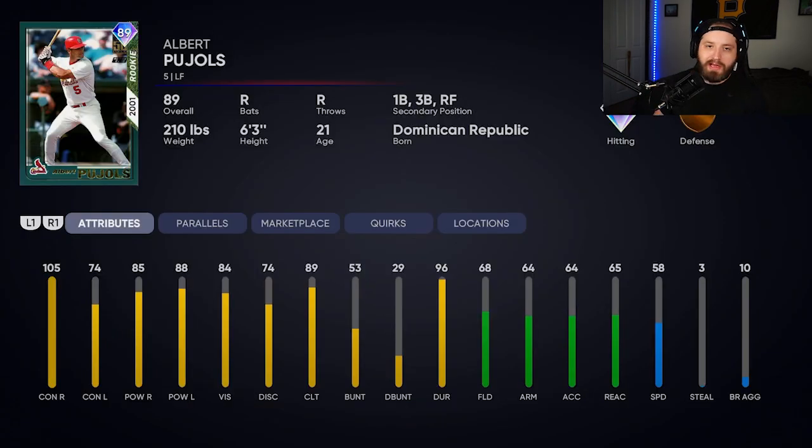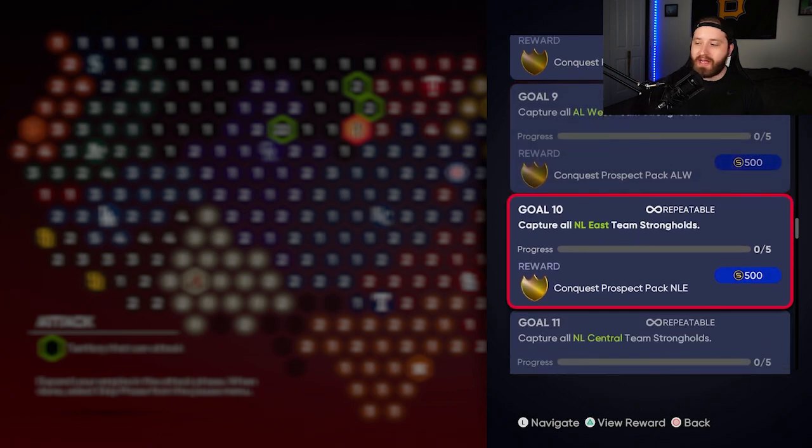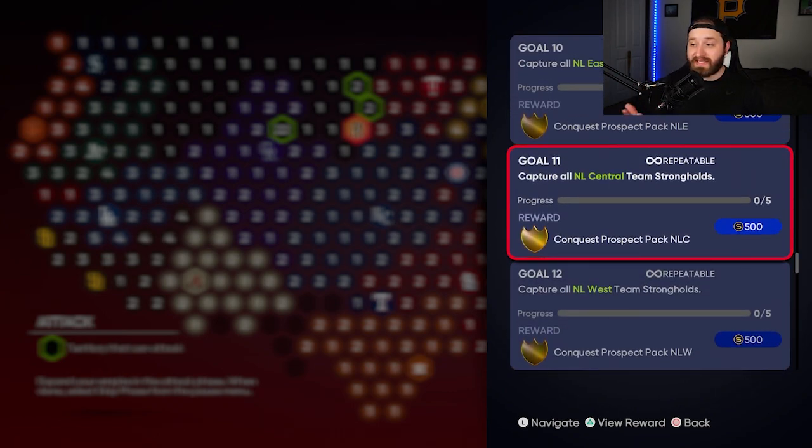The overall reward for completing this map is the Rookie Hour Pools card — pretty nice attributes for the beginning of the game. His primary position is left field but he can play first base, third, and right field; just be aware of the position penalty. You also get Conquest Prospect Packs from each of the six divisions: AL East, AL Central, AL West, NL East, NL Central, and NL West — five packs total. I've been holding on to mine since they'll likely be part of a collection later in the year.